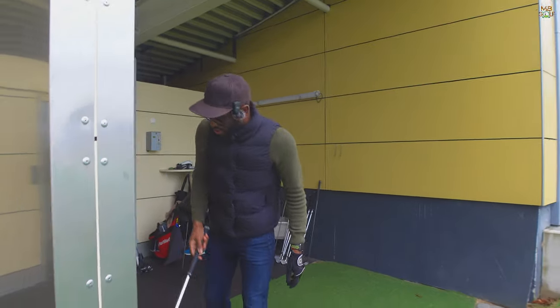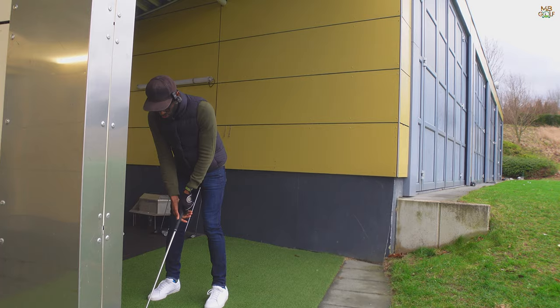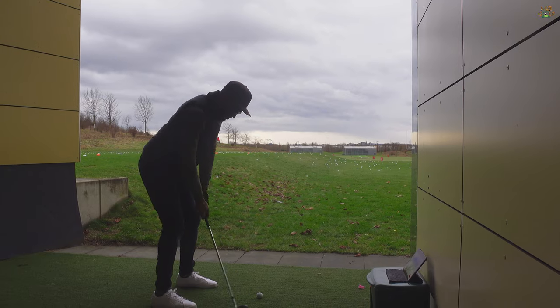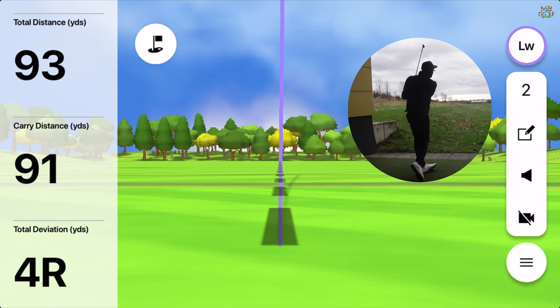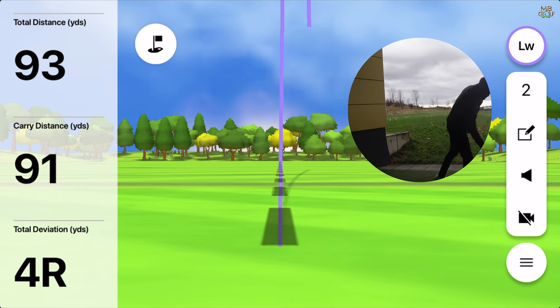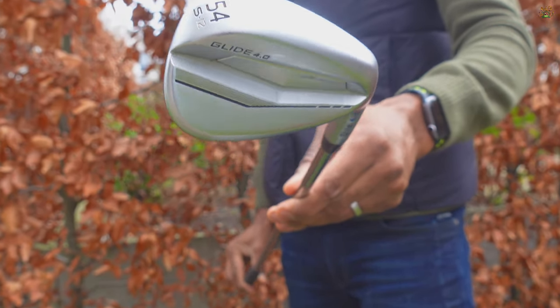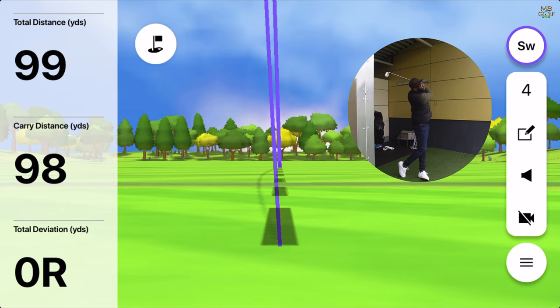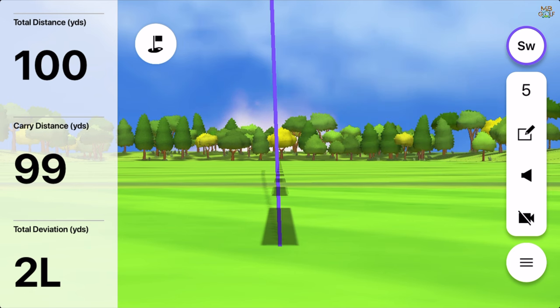Stock yardages for me. 58 degree, let's see how this goes — three shots on each one. 90, 91 yards. Well, that sounds consistently nice. For some people it's a sand wedge, but for me it's a 54. That's quite consistent — 98 and 99.